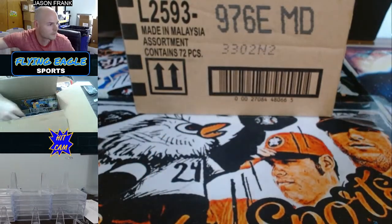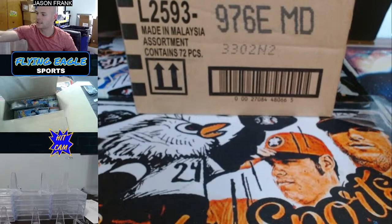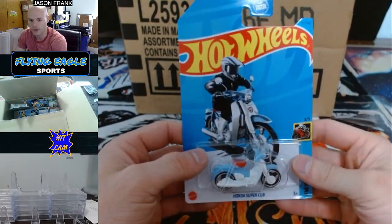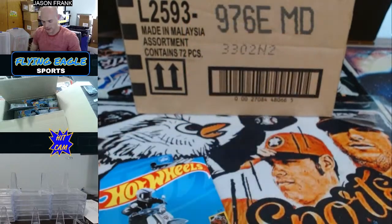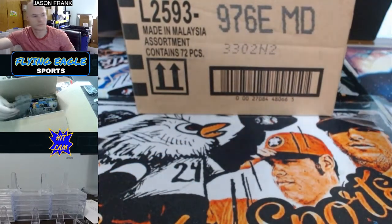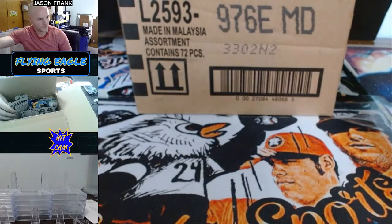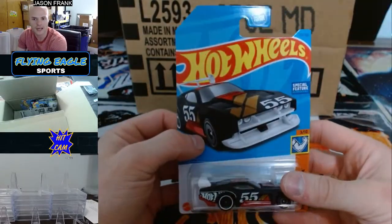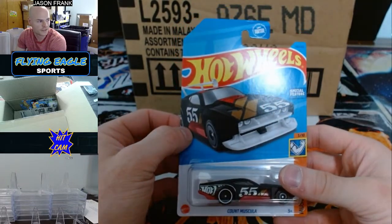CJ up to bat — CJ going to hit a Honda Super Cub, our first motorcycle. Cool hit there for CJ. Vincent up — he's going to take the Count Muscula. Muscula to Vincent.